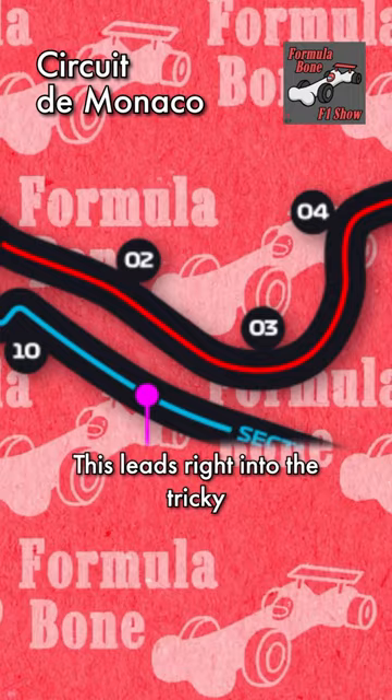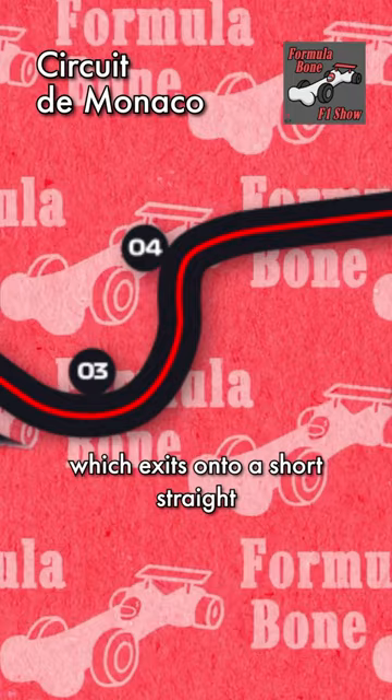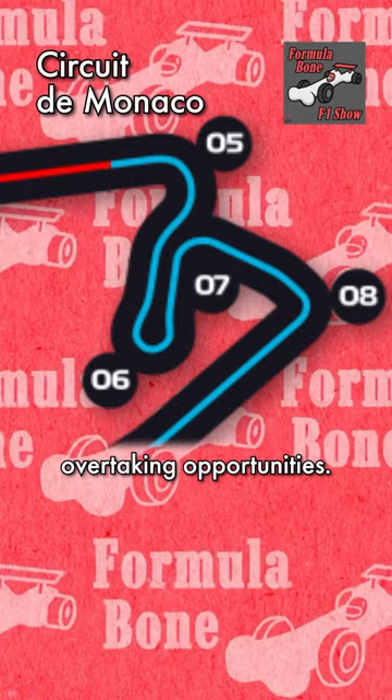You then have the turn four Casino corner, which exits onto a short straight that ends with turn five, one of Monaco's very few overtaking opportunities.